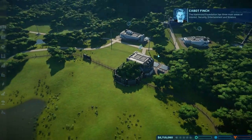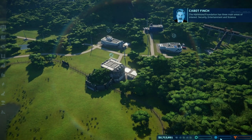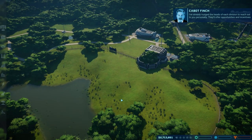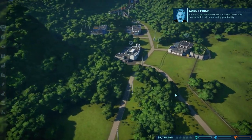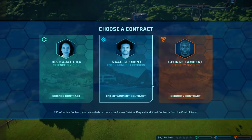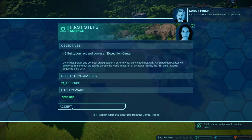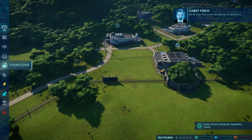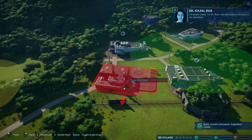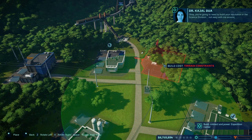The Hammond Foundation has three main areas of interest: security, entertainment, and science. The division heads will offer opportunities and incentives for you to be part of their team. Why don't we start with the science division? Dr. Dua runs the science division. You're going to need to build your reputation in the science division — not easy, but you'll manage.